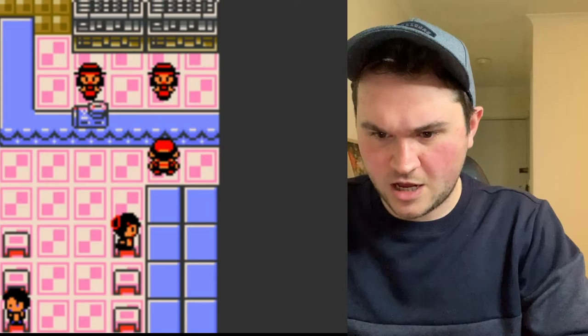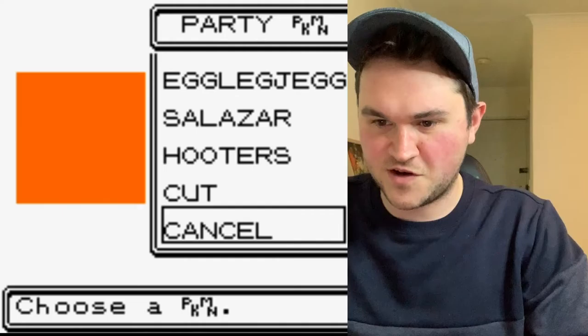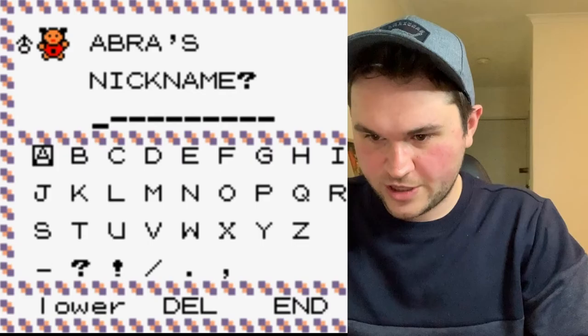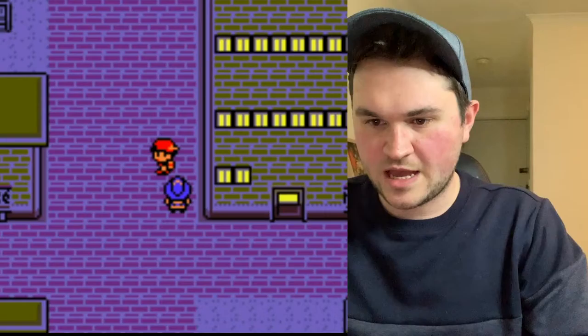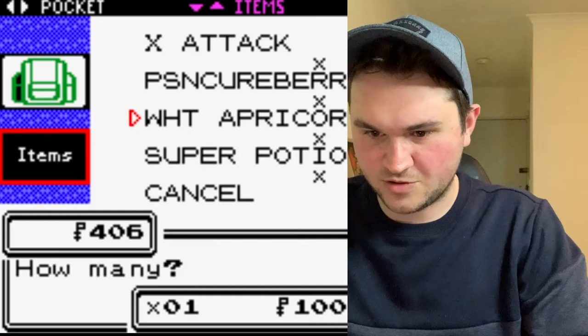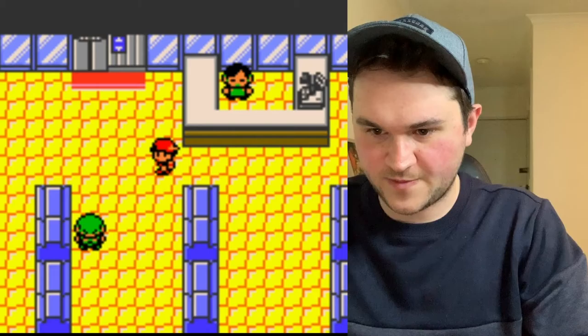In the remakes of this game they removed parts of the Goldenrod Casino because they believed it encouraged gambling in children, which it definitely does — it was definitely addictive. You can buy 500 coins and then go over here and buy either TMs or actual Pokemon. Dratini costs 2,100, Sandshrew costs 700. Let's get an Abra — oh, we can't carry any more Pokemon, so we've got to go to a Pokemon Center.